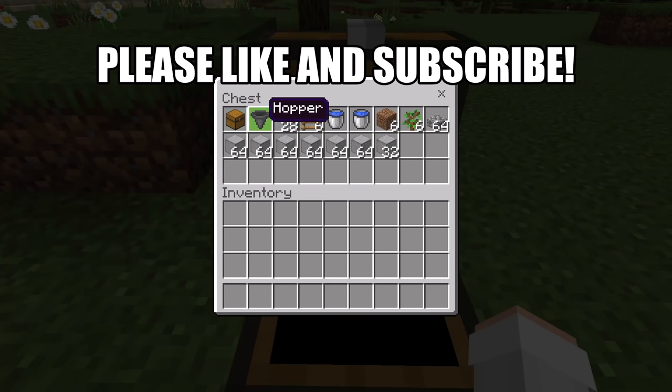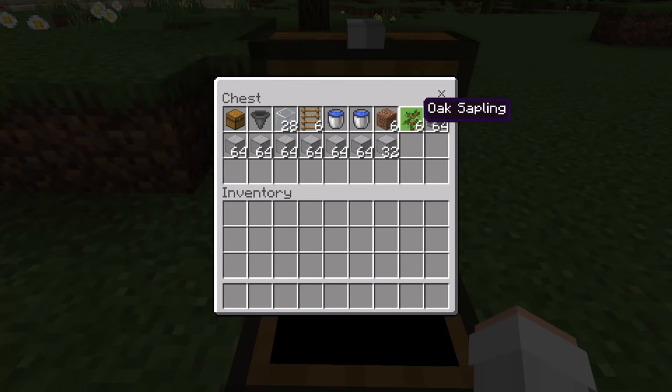For this farm, all you'll need is 1 chest, 1 hopper, 20 glass blocks, 6 ladders, 2 water buckets, 6 dirt blocks, 6 oak saplings, 1 stack of slabs — you can use any type of slab — and finally about 6 and a half stacks of solid blocks, and you can use any type of solid block that you want.